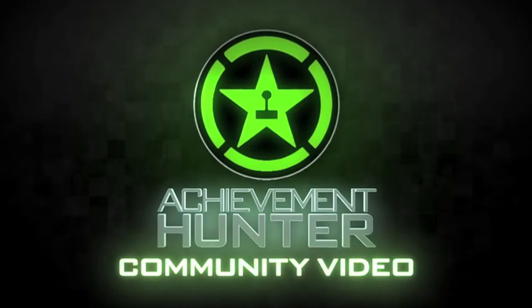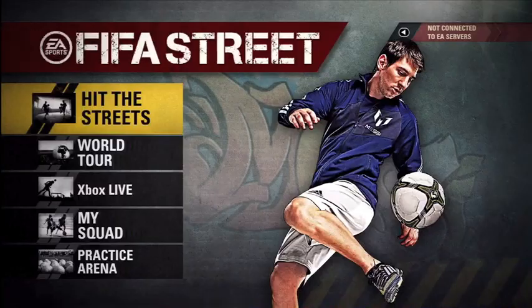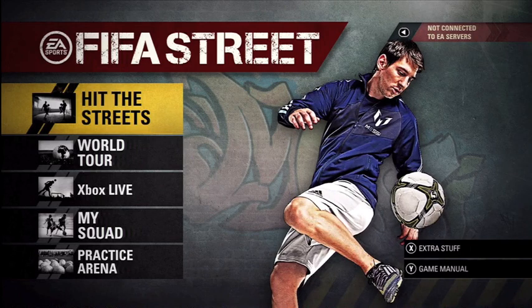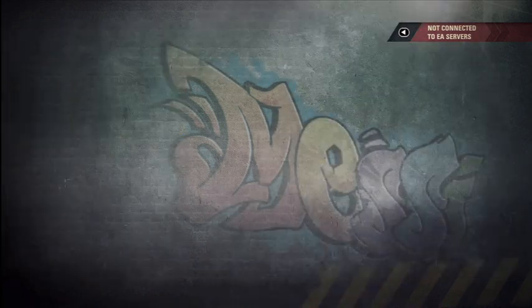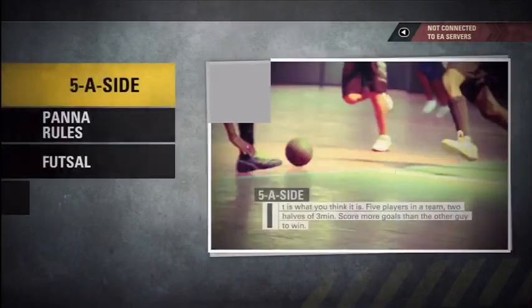Hey guys, 96 Bulls, playing some FIFA Street, going for the ultimate humiliation achievement, which is to score a goal with a panna. Panna is a fancy word for kicking a ball between a guy's legs and making him look like an asshole.